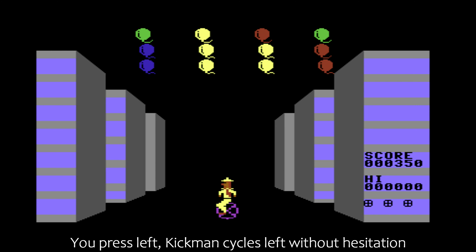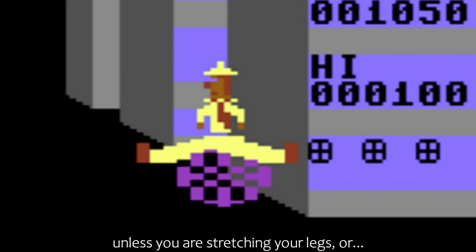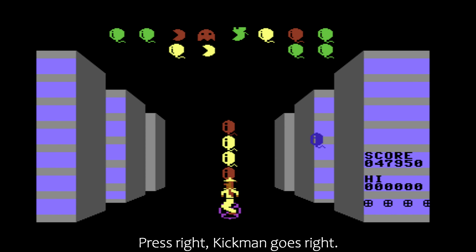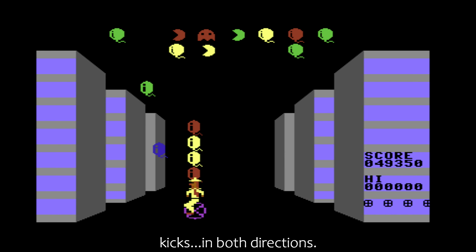The controls themselves are very responsive, outside of the planned delays. You press left — Kick-Man cycles left without hesitation, unless you are stretching your legs, or a Pac-Man is eating what is atop your head. Press right, Kick-Man goes right. Use the kick button, Kick-Man kicks in both directions.